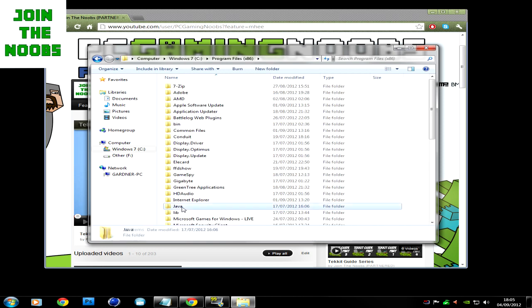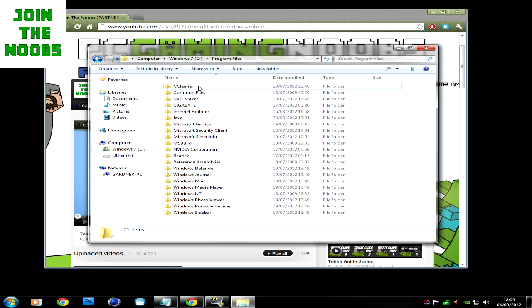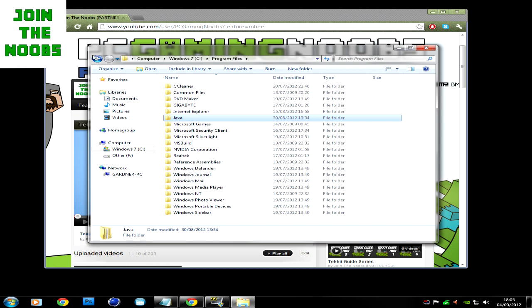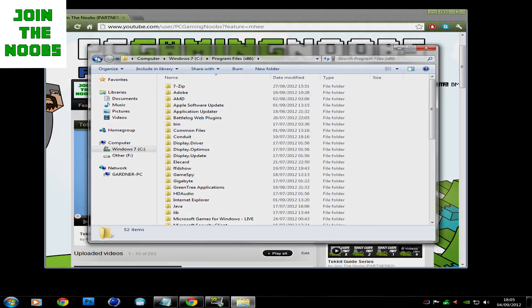What you want to do is find your Java folder and keep it there, then go into your Program Files and paste it in there — which I've already done. When I ran it, it worked perfectly fine. What it's trying to do when loading up the server is find Java in Program Files instead of Program Files (x86).